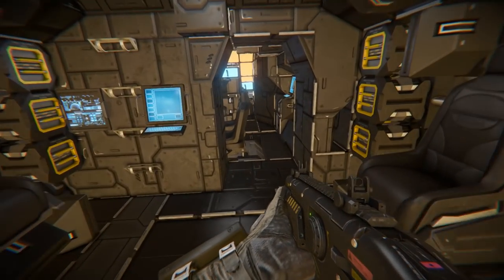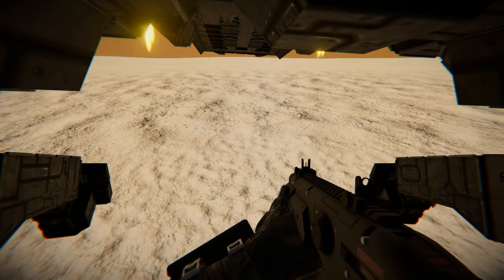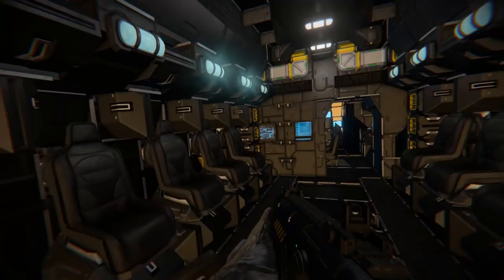Hello ladies and gentlemen, Captain Shack here and welcome back to Space Engineers. We're going to do a build spotlight for the Halo universe. I'm inside a UNSC Pelican dropship and it's amazing.